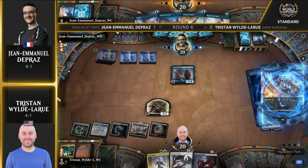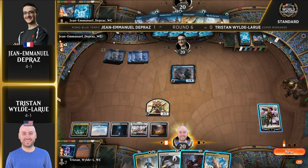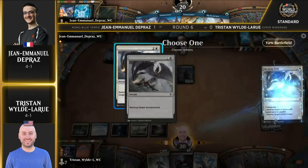Looking at the records on the side there: four and one for John Emmanuel, four and one for Tristan as well. Tristan was one of the three-ohs; John Emmanuel was not, so that means he's undefeated in Standard as well. I mean, John Emmanuel Dupras — he's one of my favorite players. He's just so damn good. I'm not surprised by this, honestly.